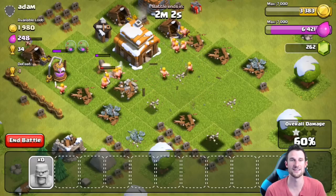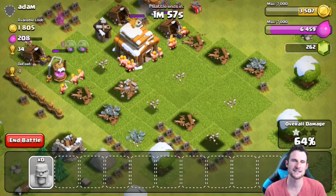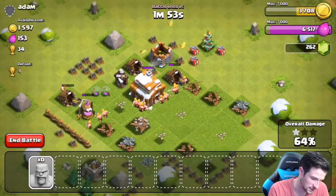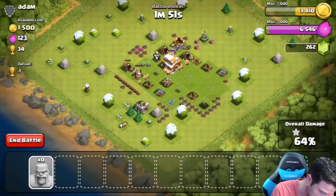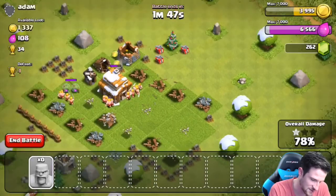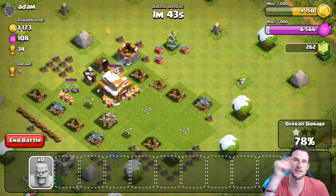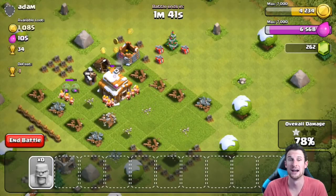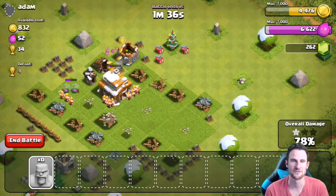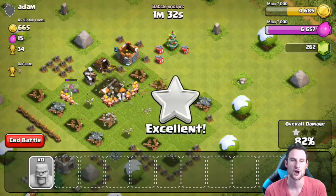We're going to take out the town hall, which might have a thousand gold. We were at 1,900 but other troops are attacking gold mines so we can't check. This guy has one Christmas tree as well — looks like he just started the game. I wonder how many bases there are of people that just start and go build, attack, and then quit — they miss out on so much of the game.